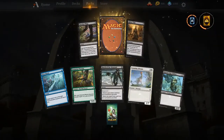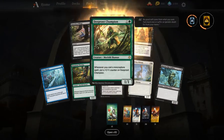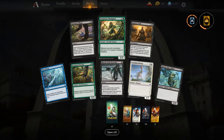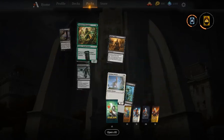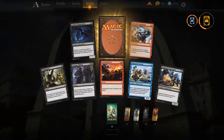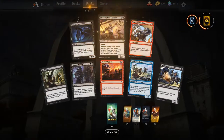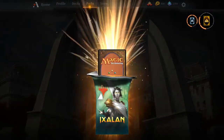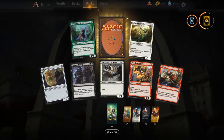New Ravnica, new standard — farewell Kaladesh, you will not be missed. Deep Root Champion. Yeah, so Guilds is going to be super sweet. I like all the mechanics and all of the stuff going down. Three-color decks are going to be amazing, and it's just going to be a good time to brew.